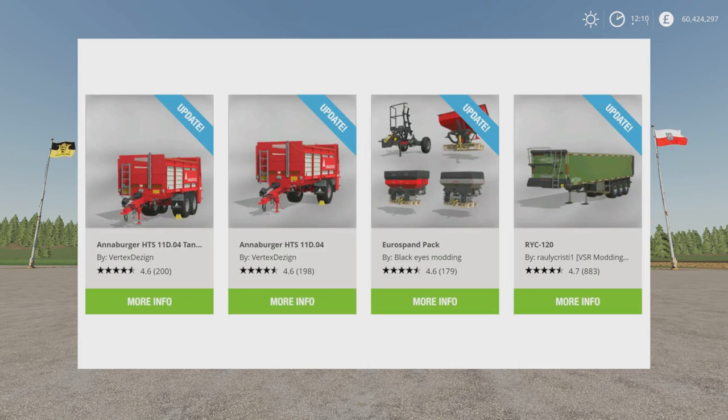We have updates to the Anaburger HTS 11D.04 tandem and the Anaburger HTS 11D.04 by Vertex Design, the Eurospanned Pack by BlackEyes Modding, and the RYC120 by Rowley Christie. That large trailer had its unreal capacity, which was 250,000 litres, increased to 300,000 litres now, and it's got some vinyl selections on the sides as well.